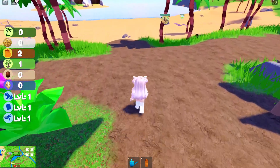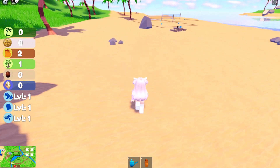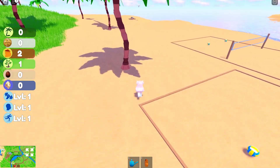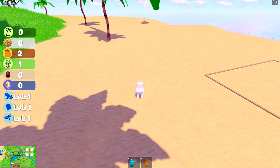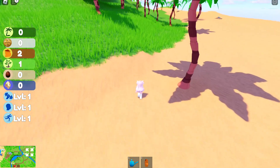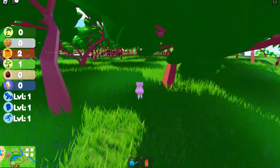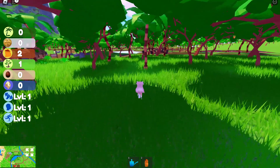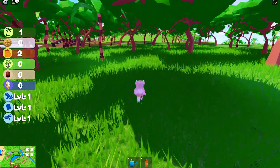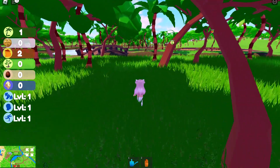The capybara has gold and glitter around it. I tried to look around the map for the golden capybara but unfortunately I did not find it.